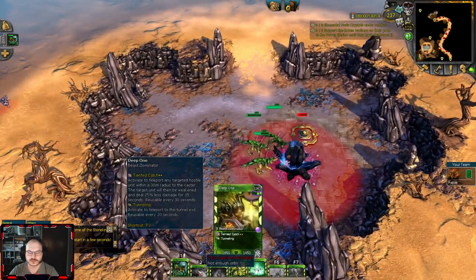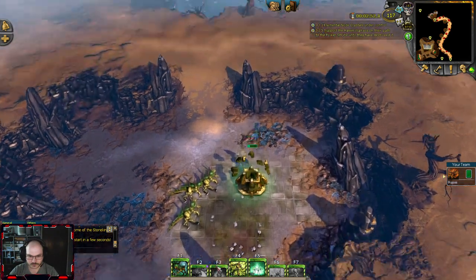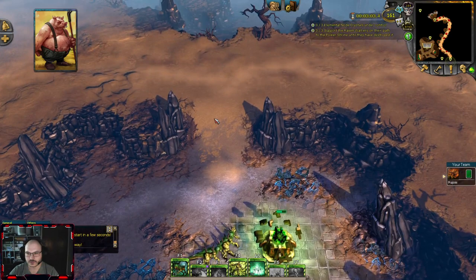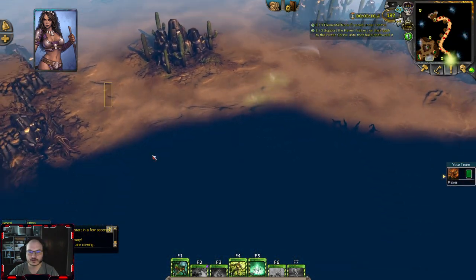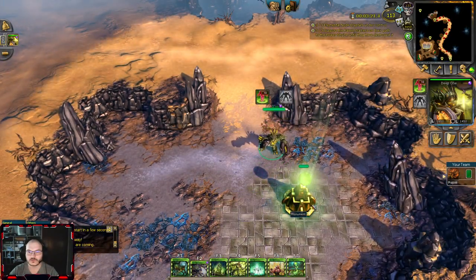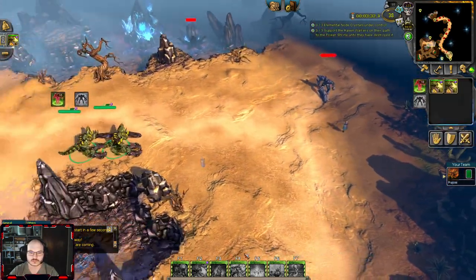We need tier 2 so we can use some Deep Ones — we will use them for offense and defense. Now we start building this, and we kill our raptors off because we need our energy for the Deep Ones. At 3 minutes, the first walker starts, and we completely ignore the first walker — we don't even care, it might just not exist. At 3 minutes on this side is a spawning point, and here is another spawning point. These are always 2 Stoneskin Warriors, and to defend against them we need 2 Deep Ones and some crowd control like Creeping Paralyze.